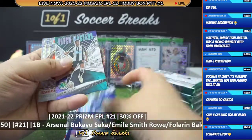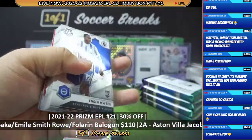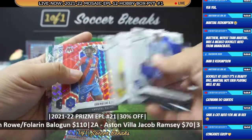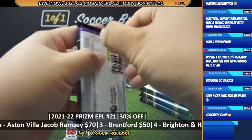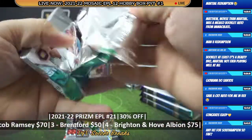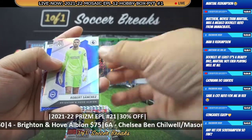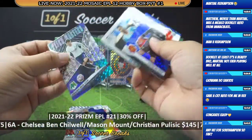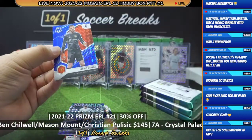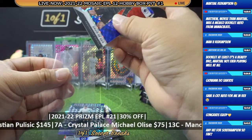Eze, Daka, Kabak. Raguelon, Sargent. Not yet Victor, but hopefully coming soon. We got Robert Sanchez — and how about David De Gea for Manchester United? This is numbered 17 of 99.